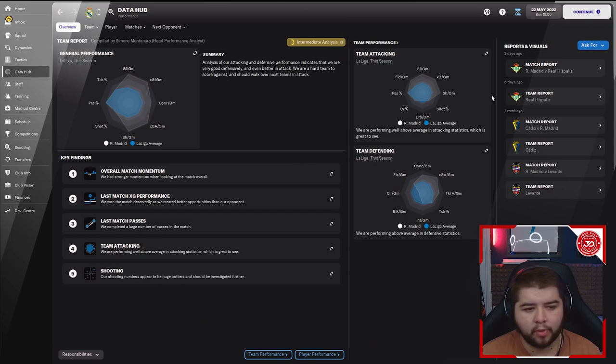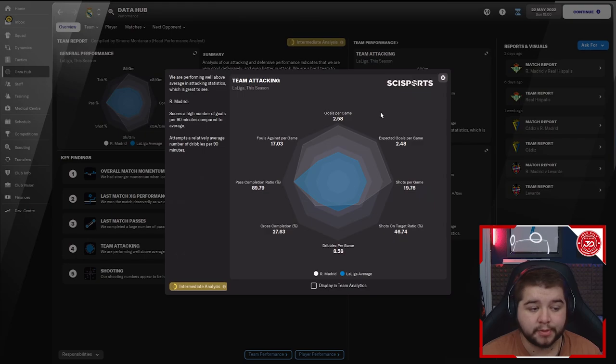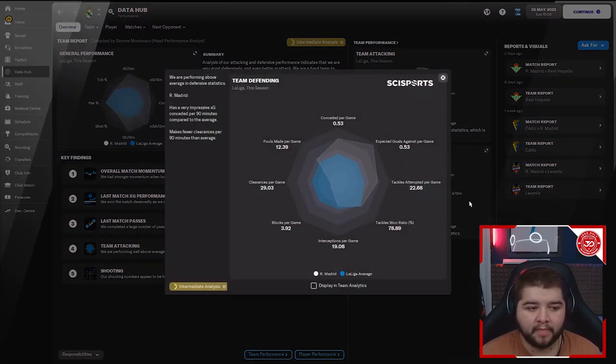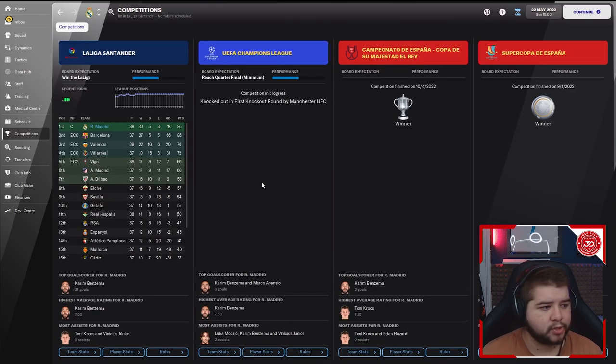Looking at the Data Hub, team attacking shows 2.58 goals a game with an expected 2.4. Pass completion was nearly 90% within this system, which is very impressive. Team defending was under a goal at 0.53 conceded compared to expected — so reality meets expectations. The tackle win ratio was nearly 80%. Overall, a very successful season in terms of what we won and the stats across the board.